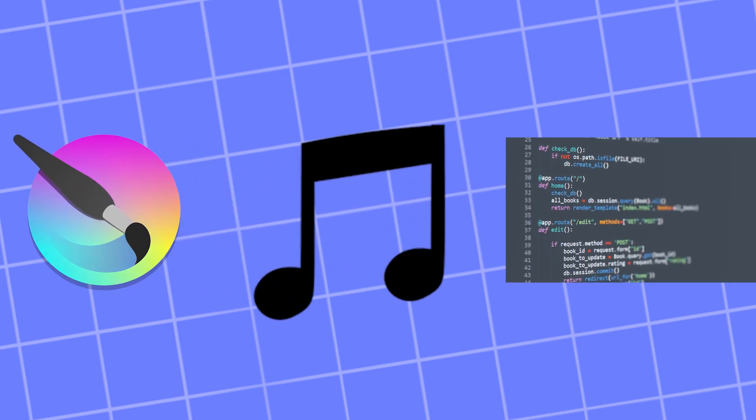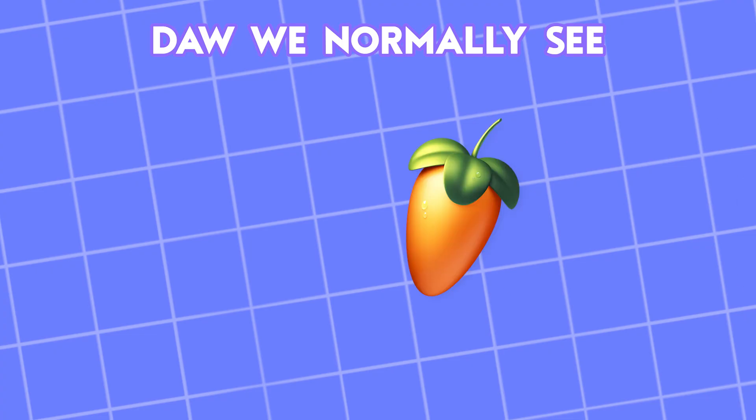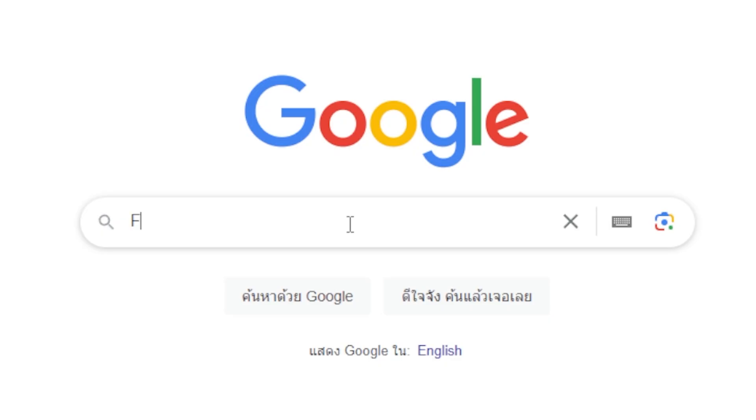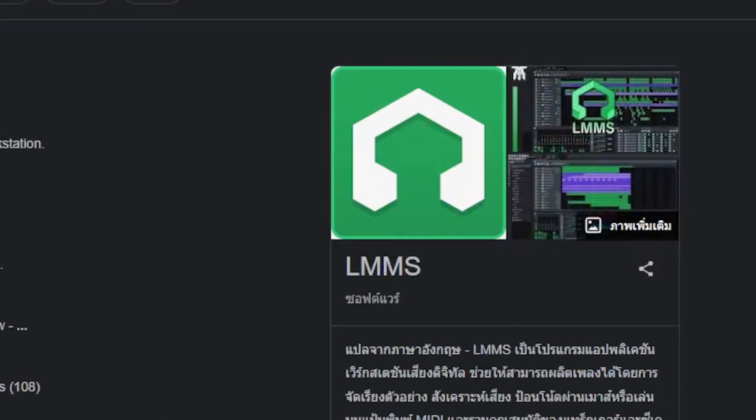After we're done with the sprite sheet, we're gonna make music. Hell yeah! Making a banger is the best part of this. Normally people use FL Studio or Ableton Live, but those programs are not free. And with this challenge, I cannot use the trial version. So I found a free DAW and I found... LMMS?